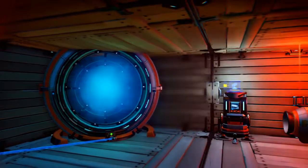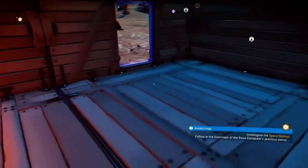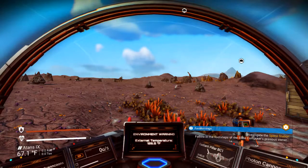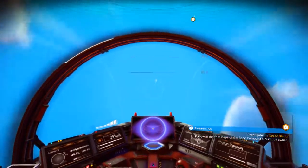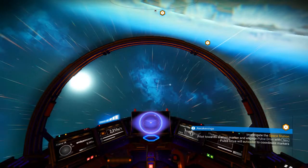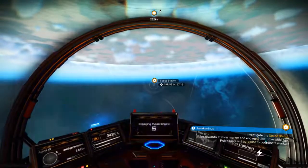Let me just activate this base terminus here, so that we are certain that that is powered and I have connected to it. Let's investigate the space station. Off we go, out of the planet, and let's pulse jump right over to the space station.